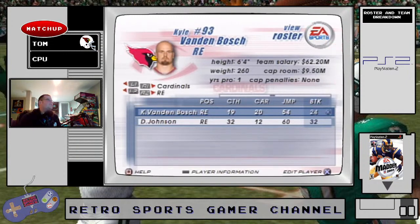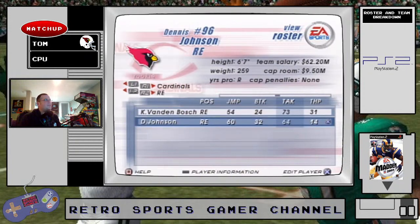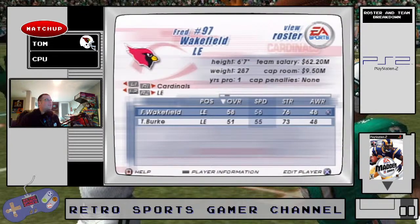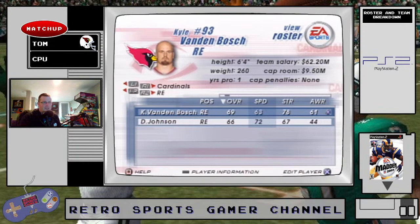64 is really terrible at the end position for tackling. This is going to be a judgment call between these two guys, but I really like the speed around the end considering the other end is so slow. It would be good to have a guy in the 70s speed.